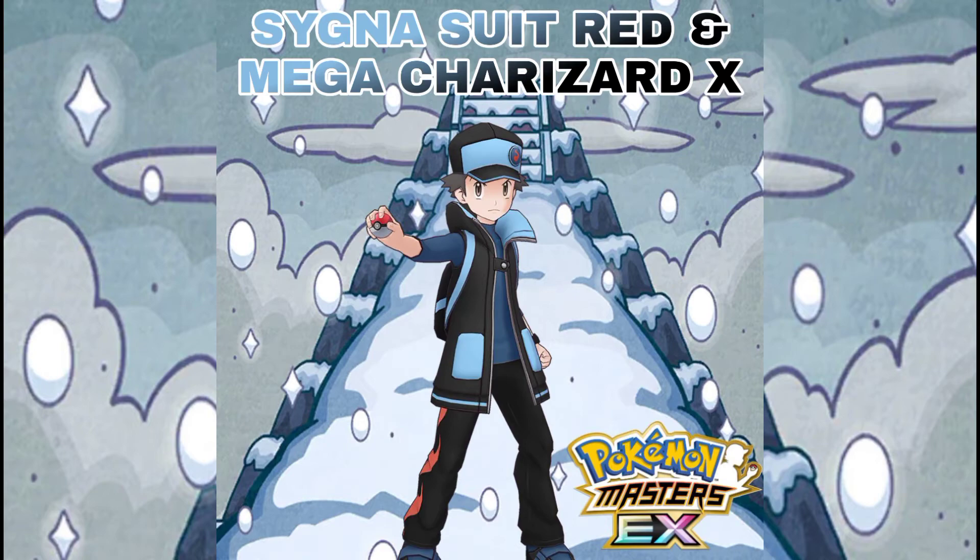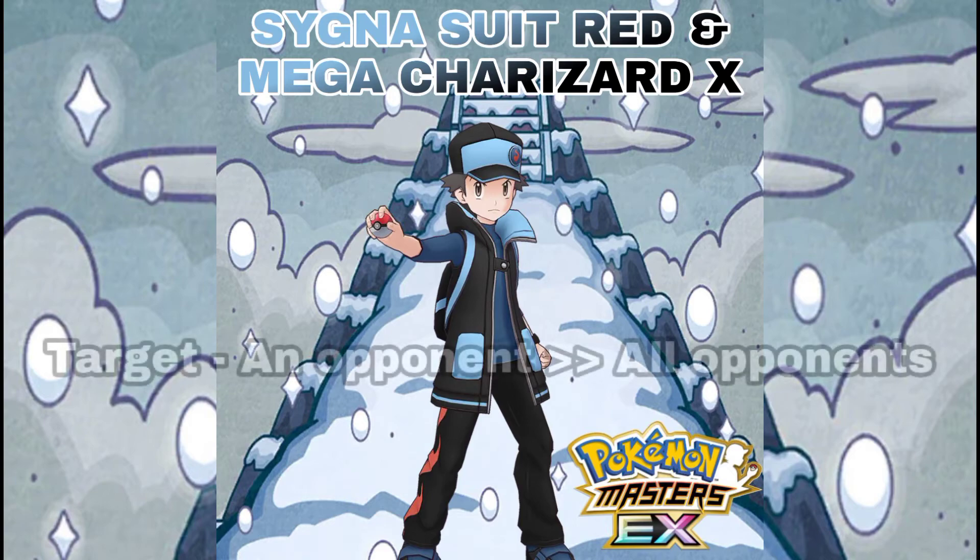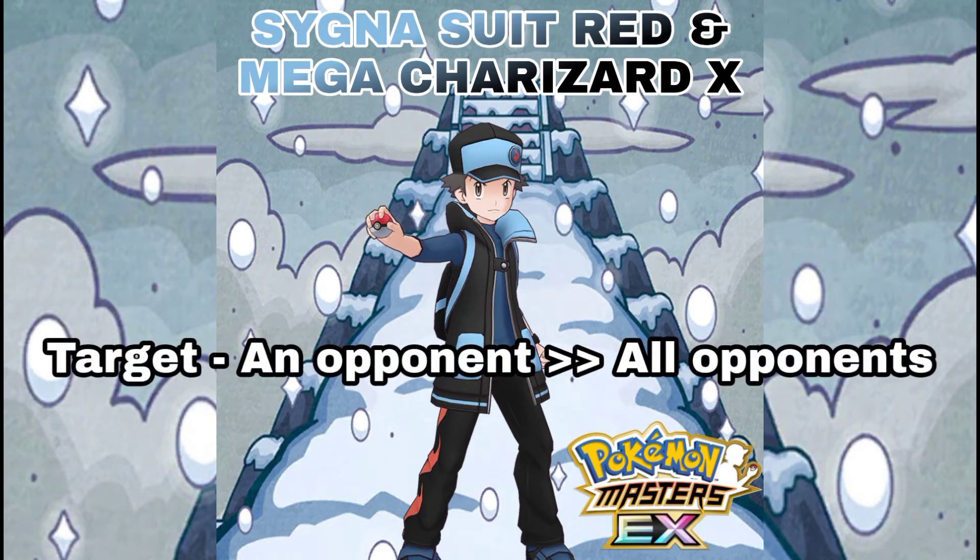Now let's talk about Mega Charizard X's new sync move effect. When you raise Mega Charizard X's potential to 6-star EX, it can target all of the opponents. This is a good thing because before you could only target one opponent, but the opponent could target all of our allied sync pairs. Red and Mega Charizard X is still the best sync pair in the game because of its new 6-star EX sync move effect and the powerful moves it had before.